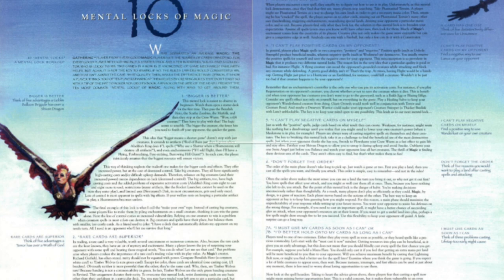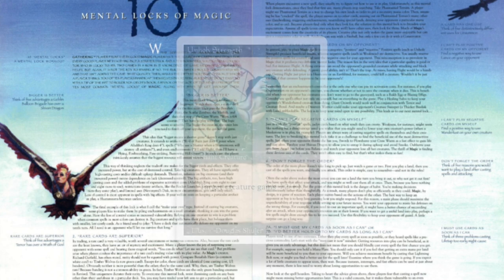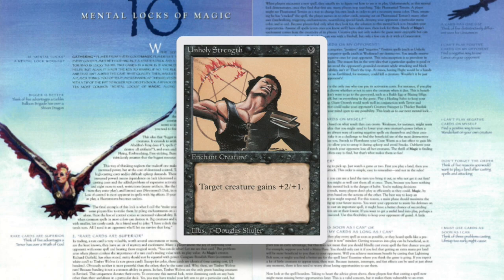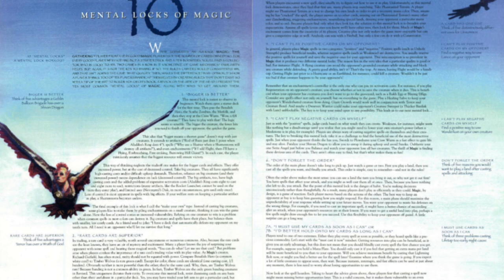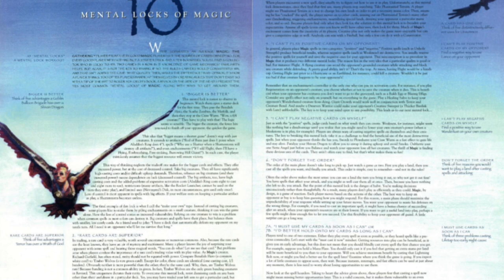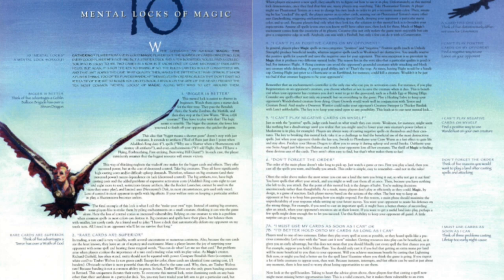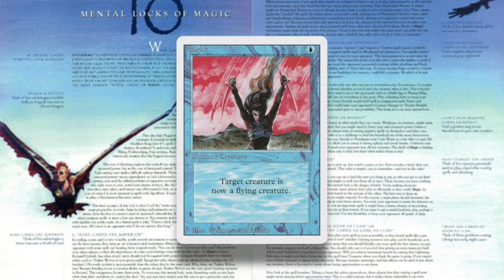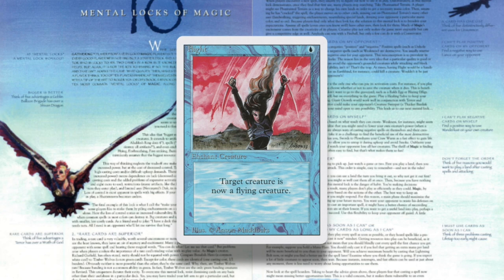Mental lock number 4: I can't play positive cards on my opponent. In general, players place Magic spells in two categories — positive and negative. Positive spells such as Unholy Strength produce beneficial results, whereas negative spells such as Weakness are destructive. You usually reserve positive spells for yourself and save the negative ones for your opponent. This misconception is so prevalent that it produces two different mental locks. The reason lies in the very idea that a particular quality is good or bad. For instance, flight — a flying creature can avoid grounded creatures while attacking and block any creature while defending. That's the trap: at times, having flight would be a handicap. Getting flight just prior to a Hurricane or an Earthbind could kill the creature.